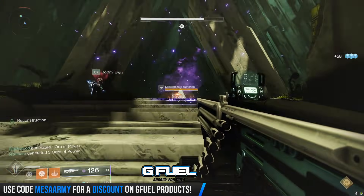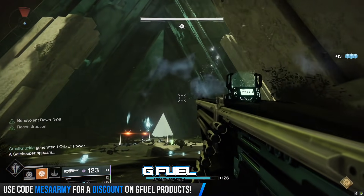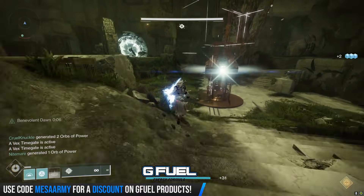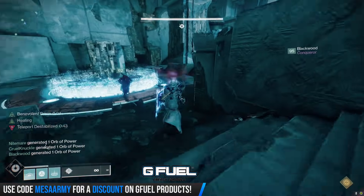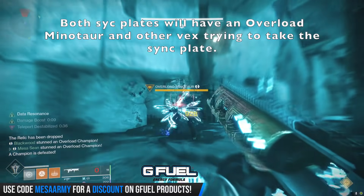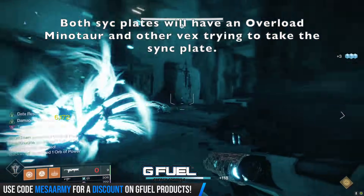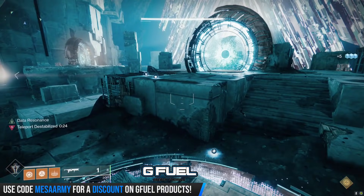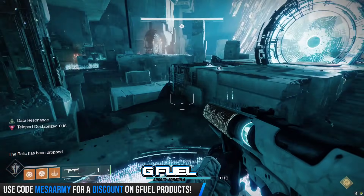So there is the minotaur right here. You can actually freeze him and he will stop coming down. Boomtown comes in, does his slam, takes it out. Now he's going to pass the relic to me, and I just sit here and finish off the adds and wait for the next wyvern to come out. They're outside opening up the portal for me, and I will come out with the relic and pass it off to someone else. Now my job is to stay here and keep the sink plate open. When you're out here, you're going to have overload minotaurs coming out of that door, and then behind you a yellow bar vex and two other red bar vex. I still have that teleport destabilization on me, so I can't use the relic right now.